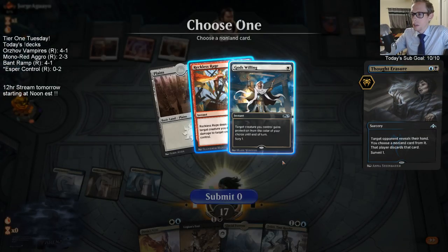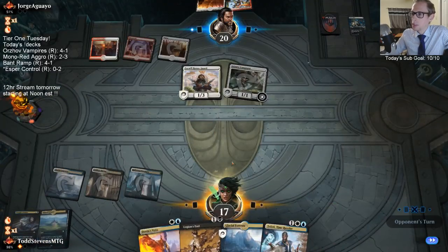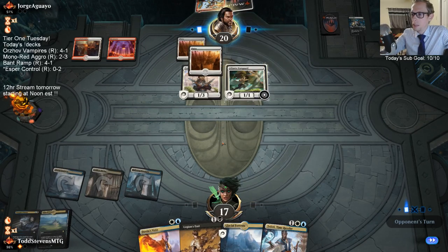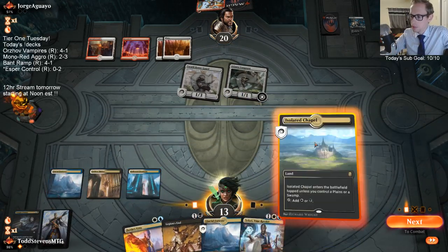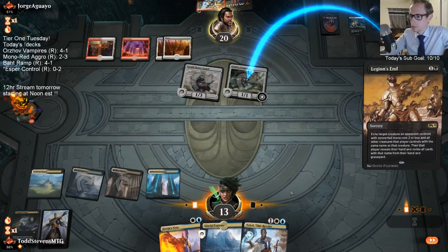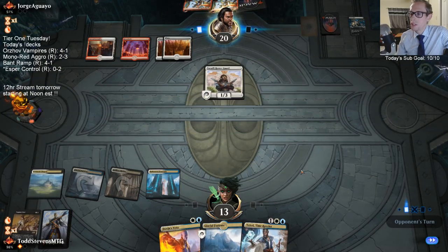It looks like our opponent's ready for Esper Hero. I should keep this — it's another black source. With me having Esper usually — Esper decks do have creatures. Me, not so much. So these Reckless Rages aren't doing anything. I even sideboarded out the creatures.